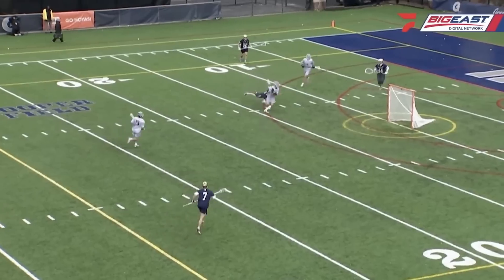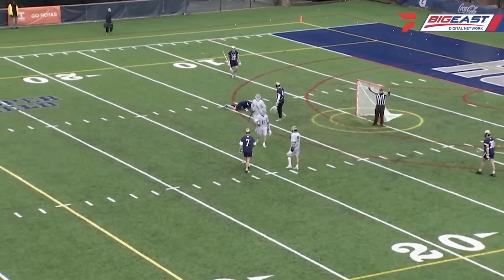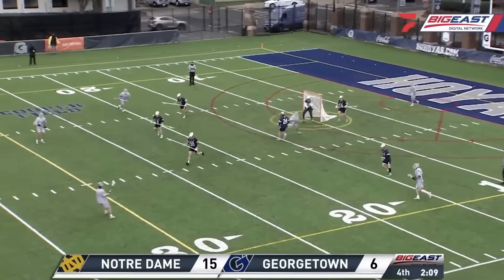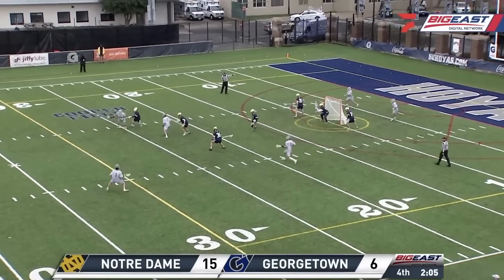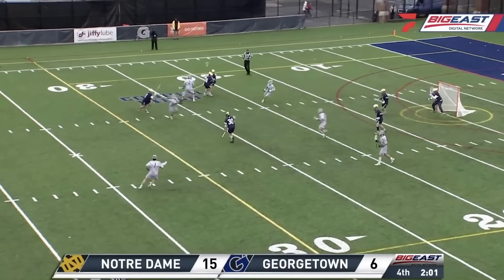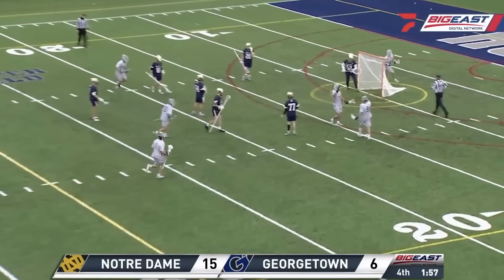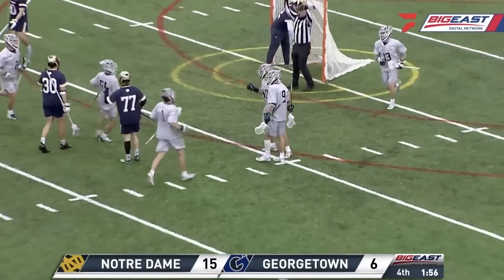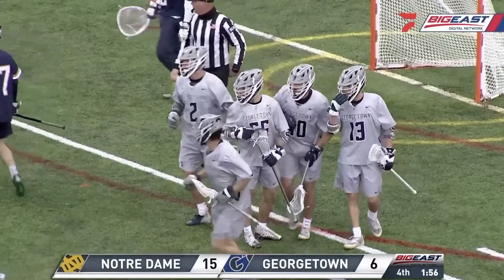One of the few mistakes Notre Dame's made today. That is nine saves on the day — 60% on his saves, allowed just six goals. And just a fantastic job on the clearing game too. Hess comes back up with it and he beats Zepp for a goal. What a play by Dylan Hess as he loses it, gets it back, and beats the goalie to make it 15-7.